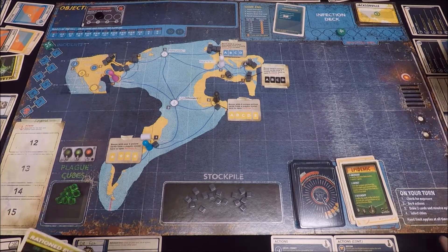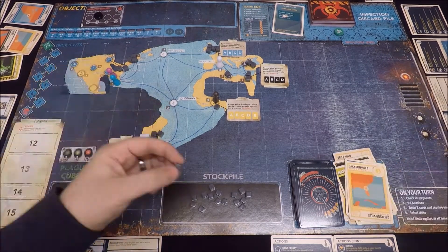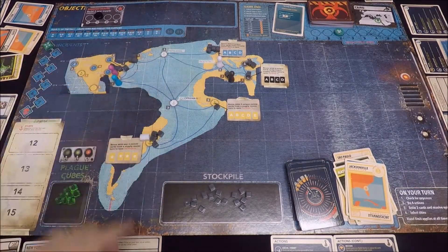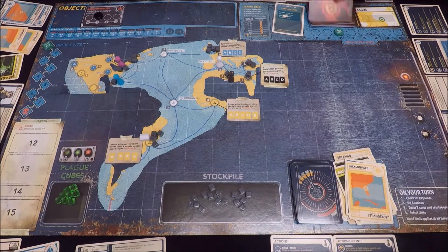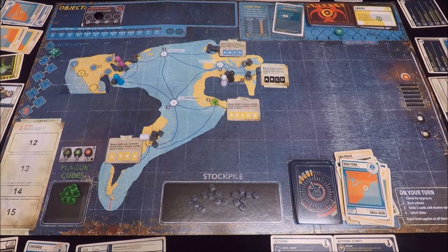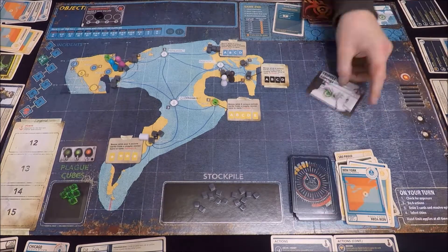Right on cue we get hit with another epidemic card and we're fighting this constant battle between getting our mission objectives complete and keeping supplies on the board. Supply cubes on the board are starting to look a little thin as that stockpile is filling up. Lagos is currently looking vulnerable with no one nearby to protect it, and unfortunately it's hit with an incident as we add our first plague cube to the board. Another plague cube up in Chicago follows as we're just not able to get supply cubes around the board quick enough.